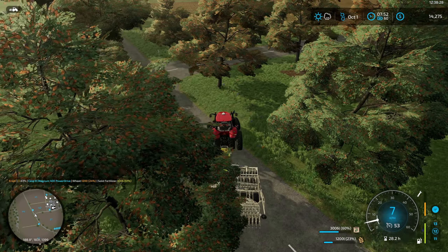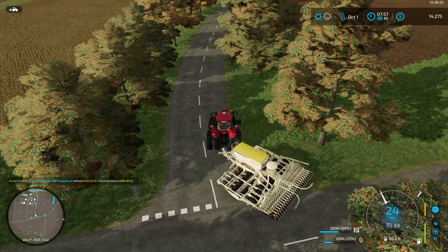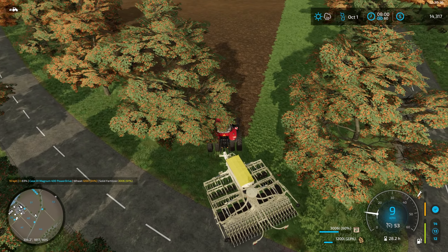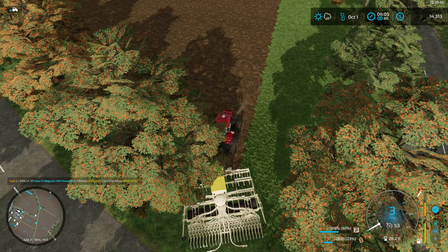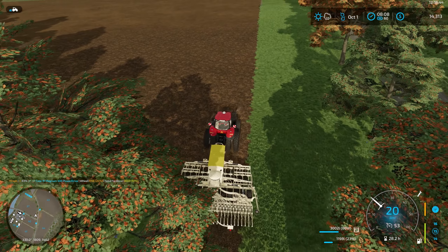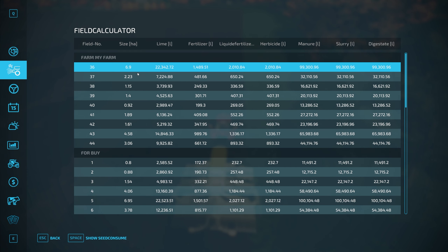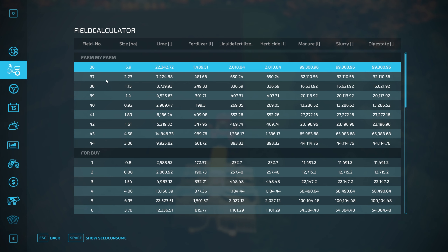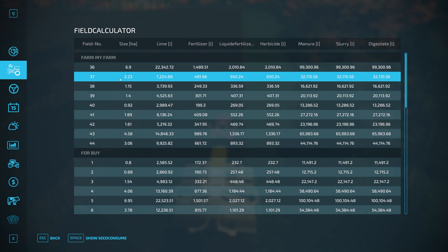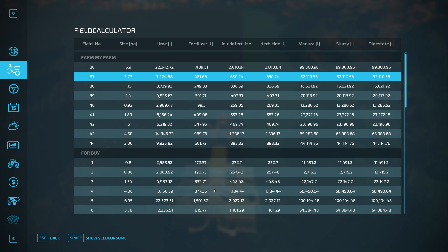I'm just going to do a header roll at this end because this is the angled edge of the field — it means the hired hand should hopefully turn a little bit better without screwing things up. We may well run out of seed as well. Let me have a look — we're on field 37. Seed consumption for wheat is 1140 — no, we should have enough, that's okay.